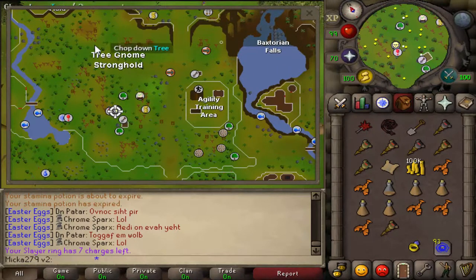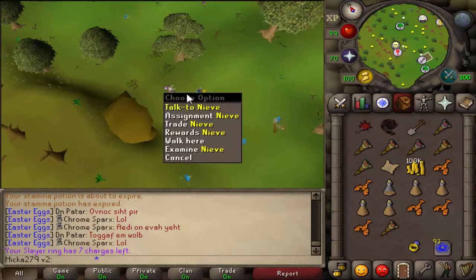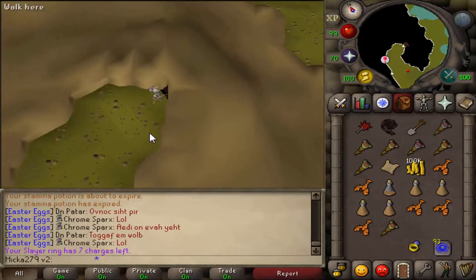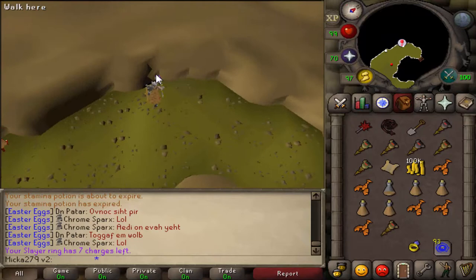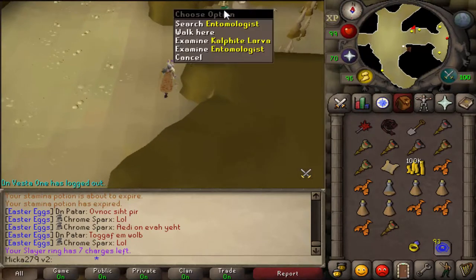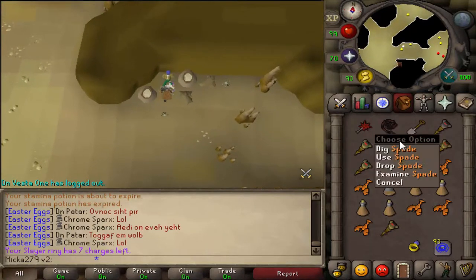Basically, you need to come to the Trignam Stronghold. Once you are here, near Nieve, go into the cave. After that, go into the crevice, and once you do that, run north. You'll see the guy right here — walk right next to him and click dig.